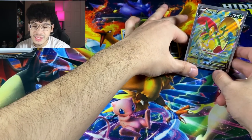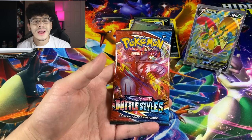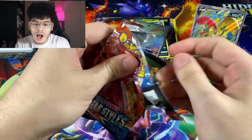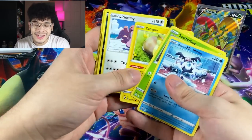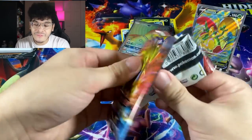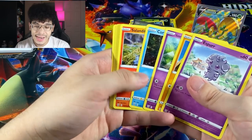We got to put this beautiful Flapple V as the star of the show — very underrated Pokemon. A lot of people hated on this evolution line and I have no idea why. Is it because it's an apple? The evolution line is amazing in my opinion. We got a Vivillon regular rare. We got a Full Art and a Houndoom holographic right off the bat — talk about crazy combos. Let's get it in the next pack.